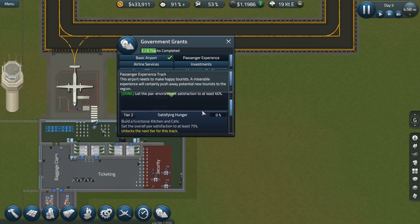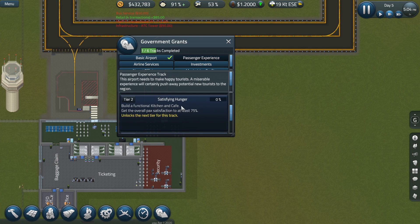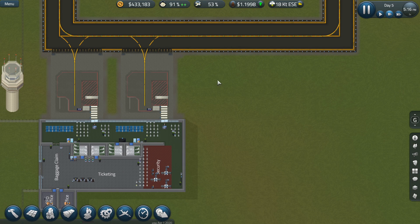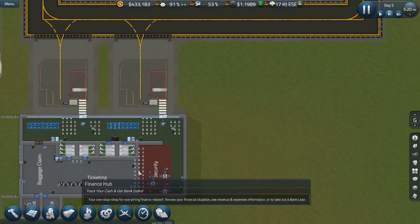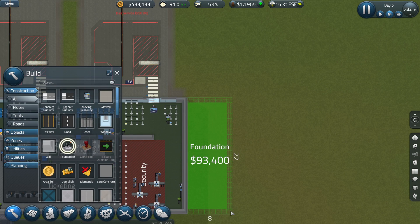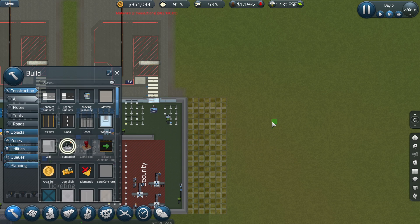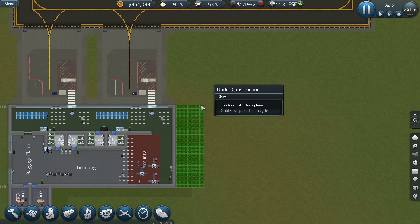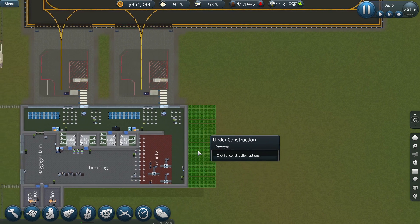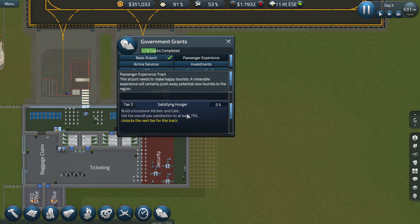So passenger experience - we've done that one. What we need to do now is build a functional kitchen and cafe, get the overall passenger satisfaction to at least 75, which I believe we have. So potentially all we need to do is expand this a little bit and then we'll get it there. That is really, really pricey. We're going to use this space regardless, so I'll just spend it and we'll see where that goes. I'll probably extend the slither along here so we can add some more of these gates, but this area here is going to be our cafe - kitchen and cafe.